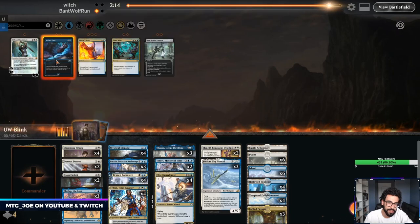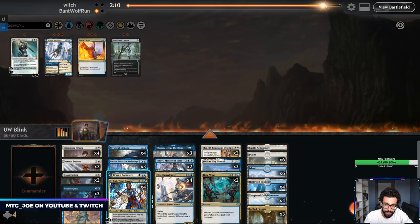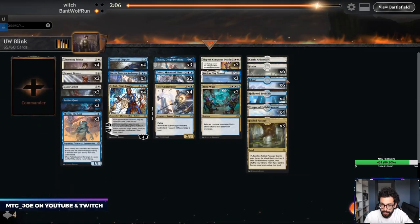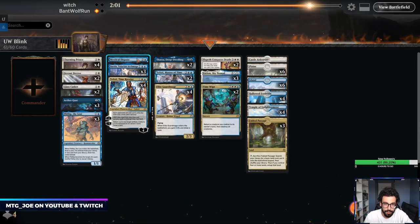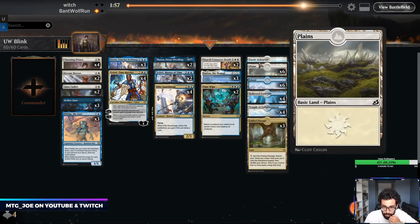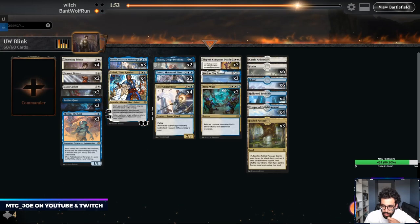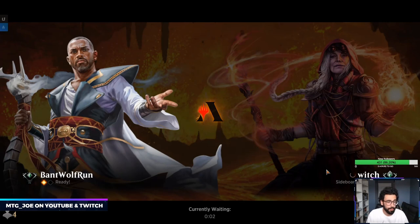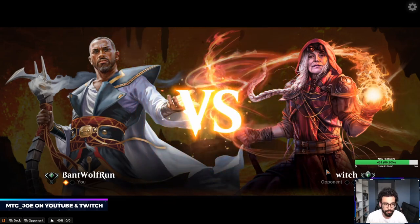Devout Decrees, Glass Caskets, Aether Gusts, Time Wipes. Take out the Brazen Borrowers, trim Thassa, cut the Disputes. Probably run it like that — just play like a hybrid control deck. This deck is really just about annoying your opponent: just keep bouncing their stuff, exiling it, getting the loop going.